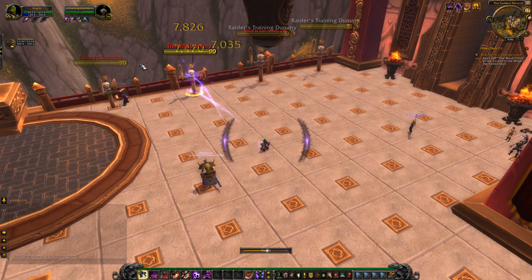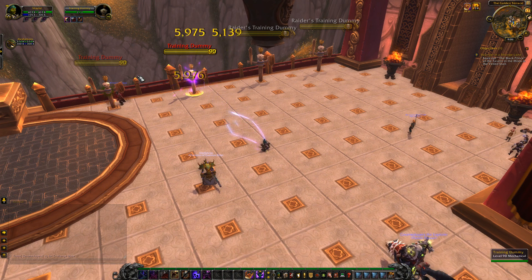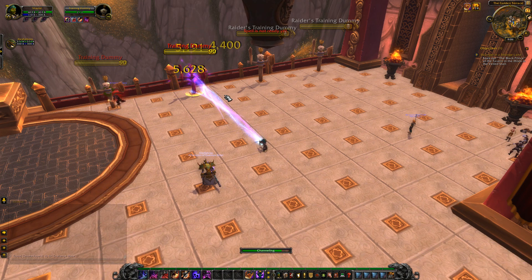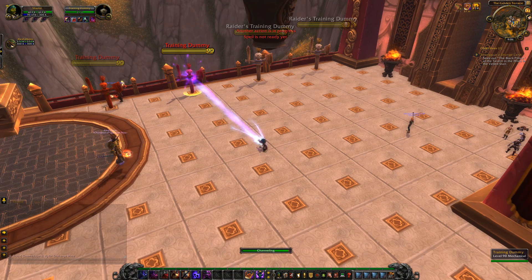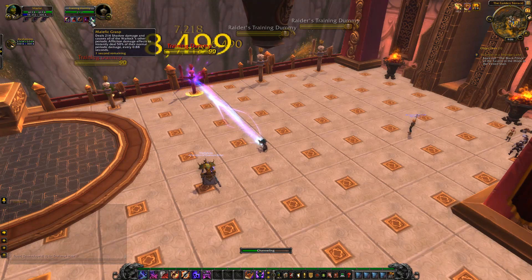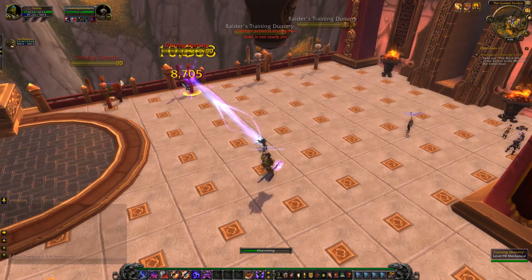Haunt is now more RNG-based since it costs a Soul Shard, though you still get shards back via Nightfall procs. The Agony change means it stacks damage up to 10 — when you first apply Agony it starts at one stack doing roughly 10% of its potential damage, and you want to keep it at 10. Unlike most DoTs where you let them fall off before reapplying, with Agony you want to reapply it just before the end to retain those 10 stacks. It's still a lot of DoT management.